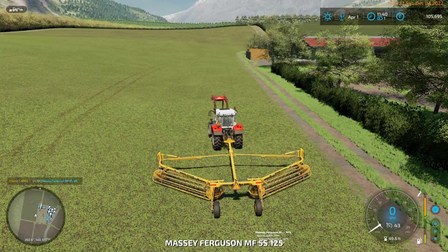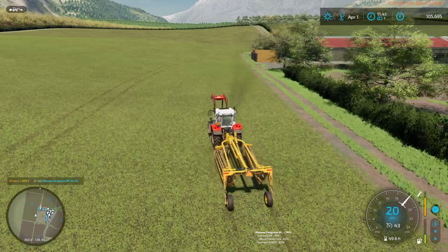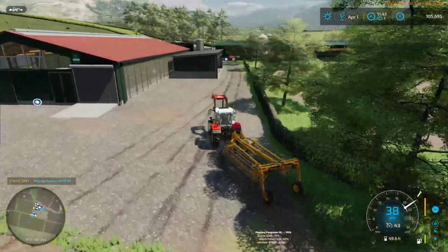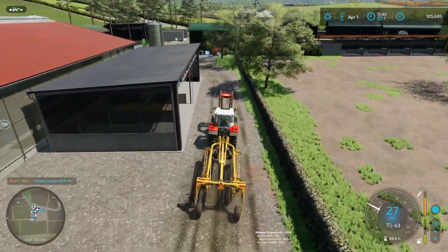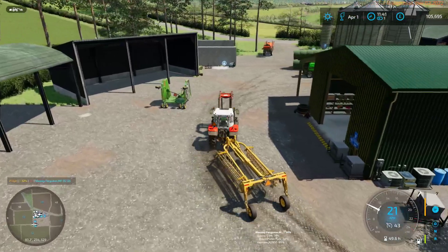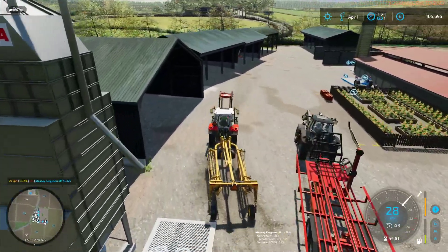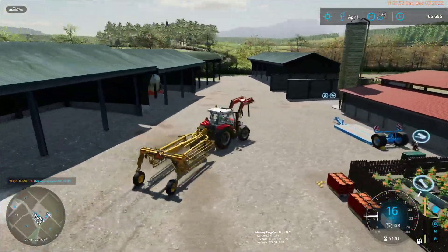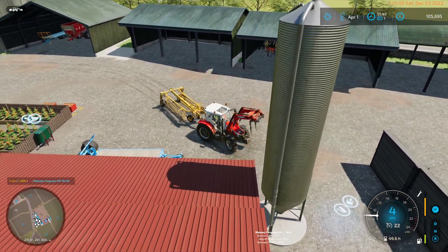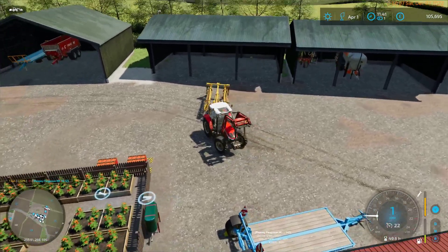Typically, if I'm doing a mass of contracts like that, I'll mow everything, ted everything, row everything, bale everything, and then go and collect the bales. So all of the bales have been produced, and all I am then doing is collecting and delivering the bales. The last field or so, I've completed all the contracts, and I just collect the remaining bales and bring them back to the farm. If I'm doing a hay contract, that's going to end up as food for the cows. Silage not so much, and because grass silage doesn't work with the robot, I have to come up with something else.